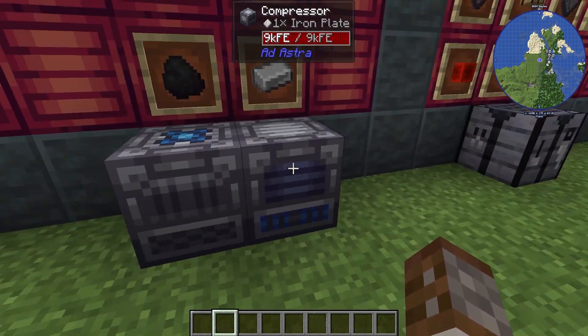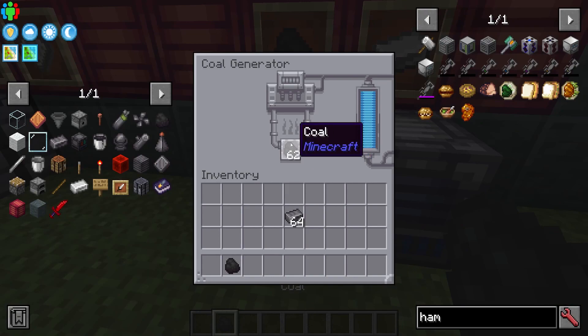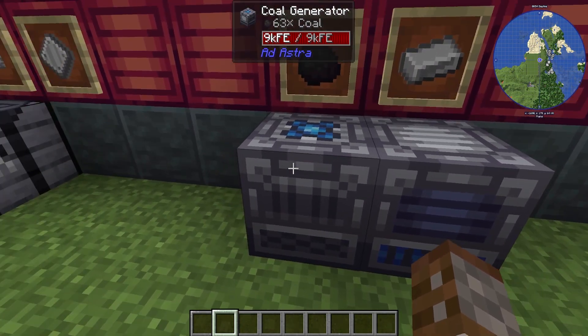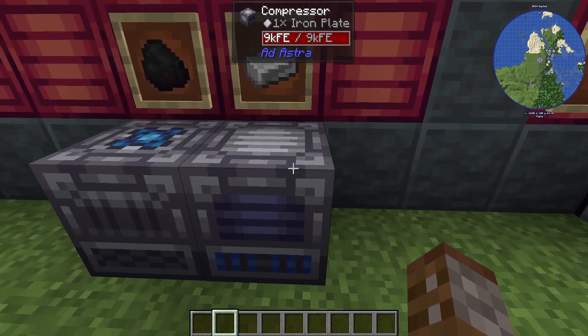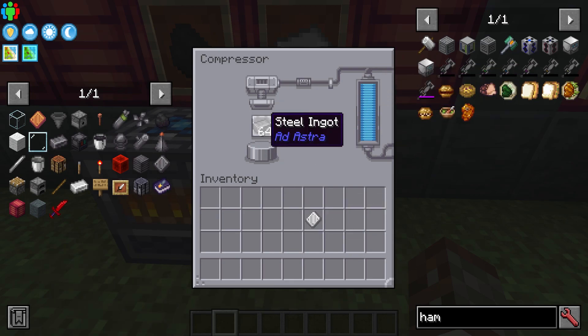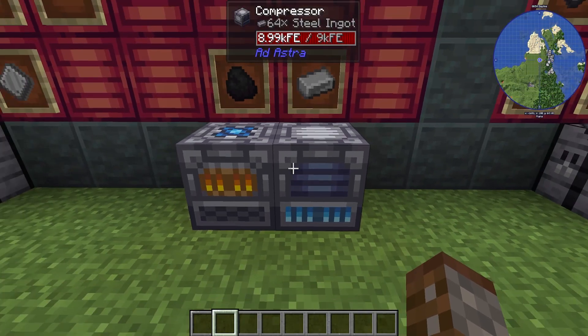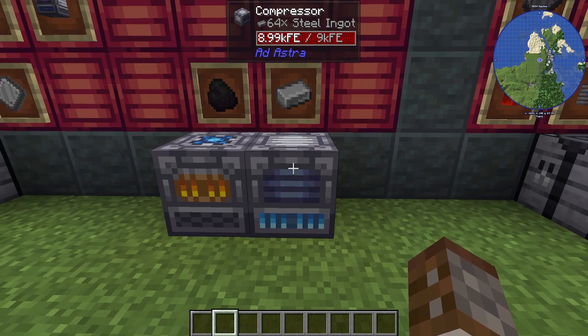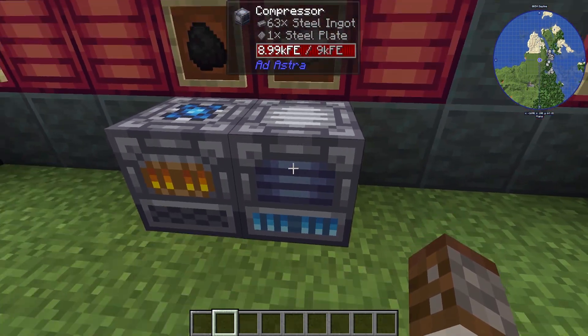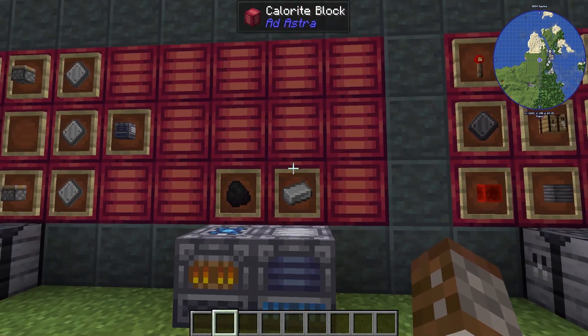To start off, you need these blocks to be adjacent. Simply put coal inside the coal generator — it has an internal buffer of 9,000 units and can be automatically transferred on any side. The compressor also has an internal buffer of 9,000 and you just put either iron or steel inside to make plates. Both coal and ingots can be hoppered into both machines, and the plates can be hoppered out for early game automation.